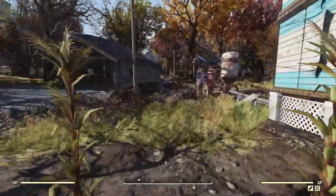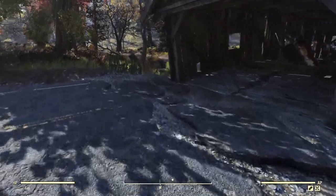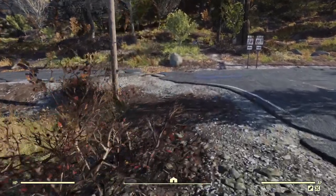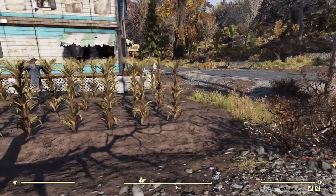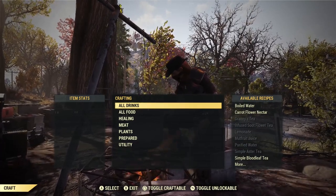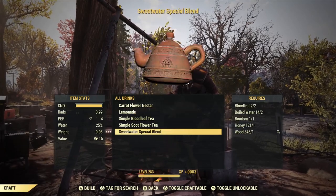Tip number four: harvest and cook everything. Flowers, corn, and all kinds of plants grow all over the place — harvest whatever you can, combine it with water and wood at a cooking station, and turn it into a wide variety of foods that give stat bonuses, health regeneration, and keep your food and drink meters full. You also get experience for crafting food and drinks, which helps you level up. Anything you don't eat you can sell. At the cooking station, toggle 'craftable' to see everything you can make.